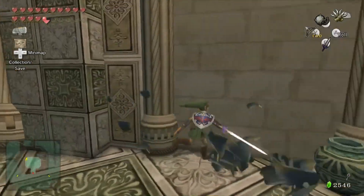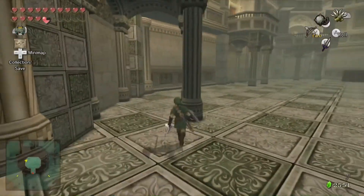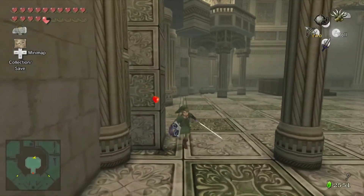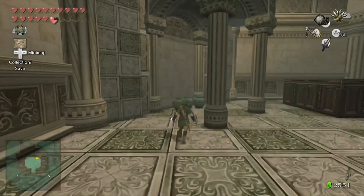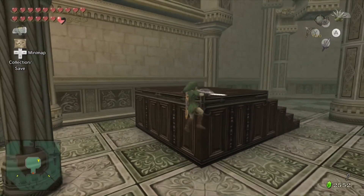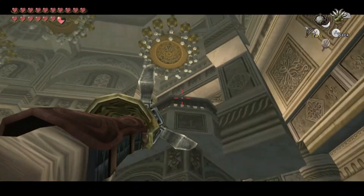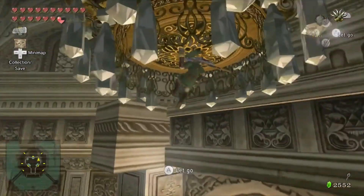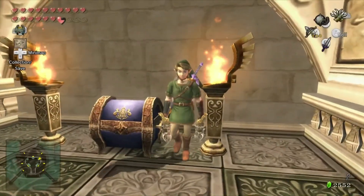You're going to be needing your double claw shots for this segment because the chandeliers in this room are actually claw shot points. Strange enough, they are indeed claw shot points. This game had a really good fascination with claw shots and hook shot points, so you can actually use the claw shot on the chandeliers and kind of lower yourself down.